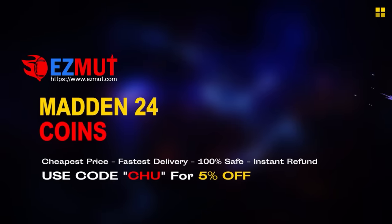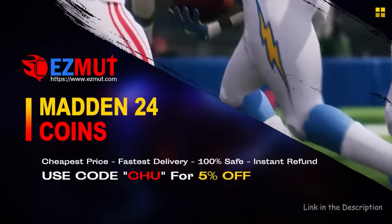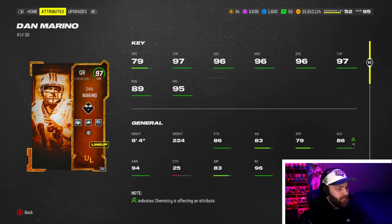A lot of people like to try different quarterbacks and switch it up, so we'll see how he plays. Let's just jump right into it. If you're looking for cheap, fast Madden coins to build that god squad you always wanted, head over to my sponsor Easy Mutt and use code 'chew' for five percent off your order — link is in the description.